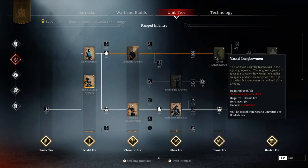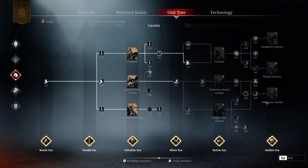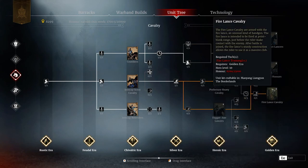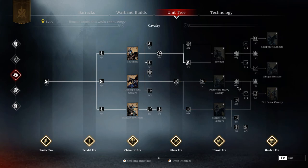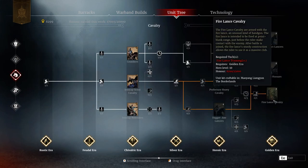Once you have unlocked these 4.5-star units, the cheapest way to get what you need for end-game content - one Golden Era cavalry and one Golden Era infantry - your first choice would be Fire Lance Cavalry, simply because it is the cheapest and easiest Golden Era unit that you can play. Once you have your Fire Lance Cavalry, you will have a Golden Era cavalry.